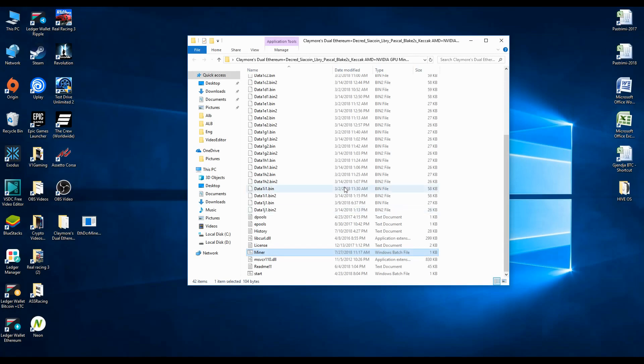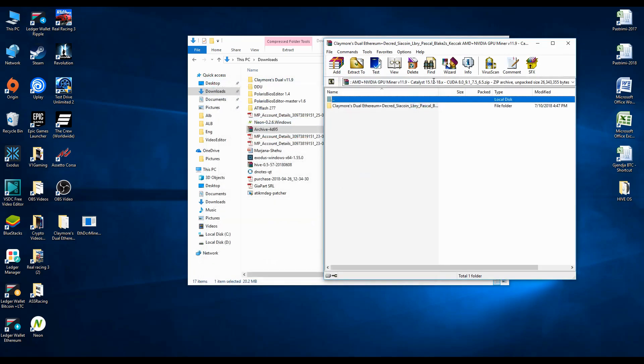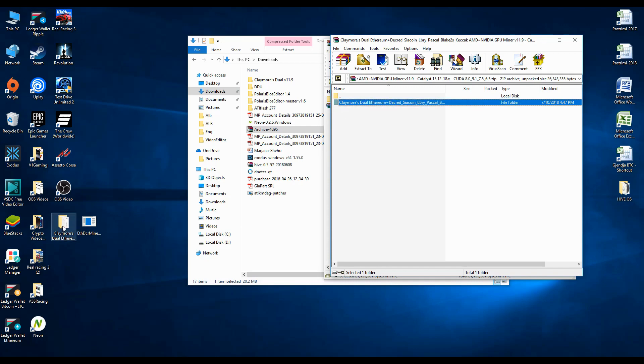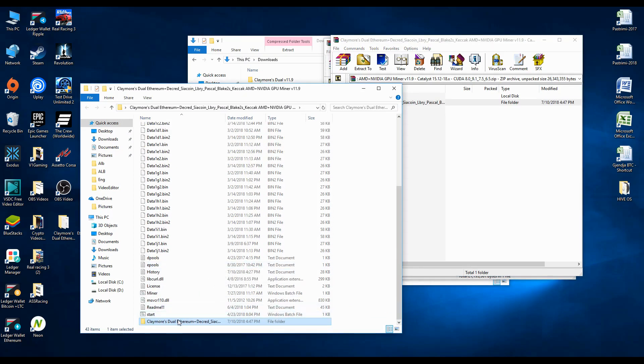Find the Claymore folder that you unzipped — mine is on the desktop. Select that folder, click Select Folder, and confirm Yes. Now go to your downloaded Claymore ZIP file and re-extract Claymore into that same folder which we just added to the exclusions.